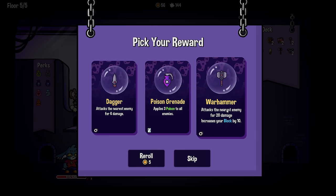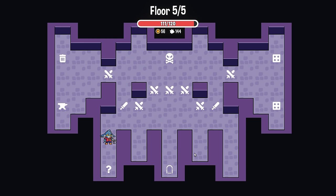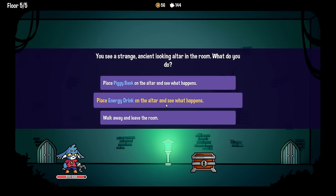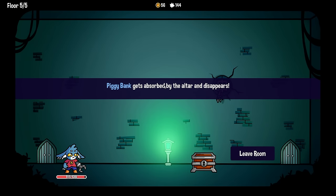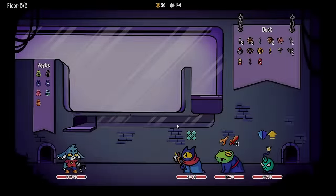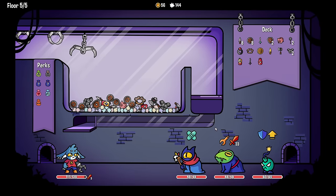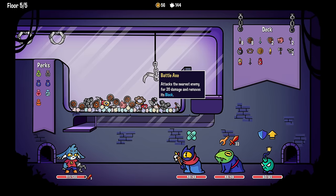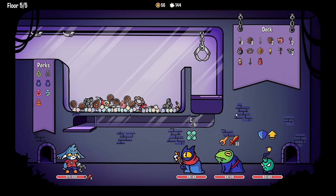Warhammer wouldn't be bad for triple triggering - that's 60 damage to 30 block. I don't know, I'm not sold. 'Place piggy bank on the altar, place energy drink on the altar.' Piggy bank got absorbed and disappears - okay, I'm glad that didn't happen to our warhammer earlier.